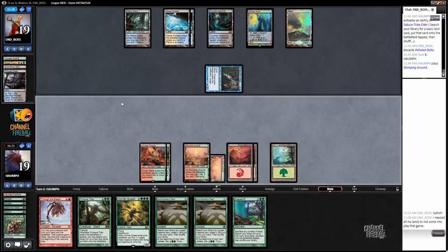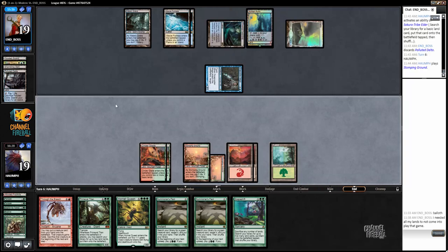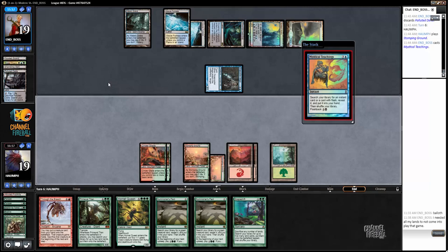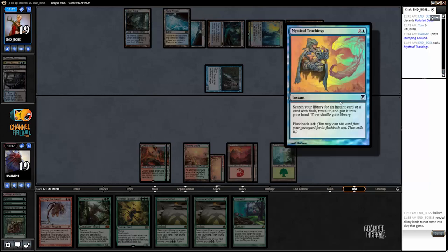Three, four - another Snapcaster Mage, got so much value. Mystical Teachings - probably for some kind of counterspell. Yeah, so now we're going to have to try to fight through counters. Mystical Teachings gives this deck some inevitability. It's going to be difficult.